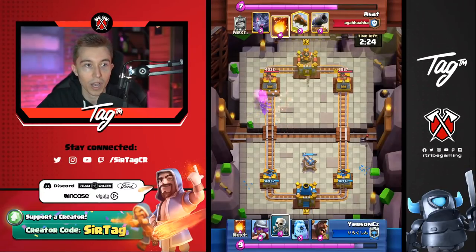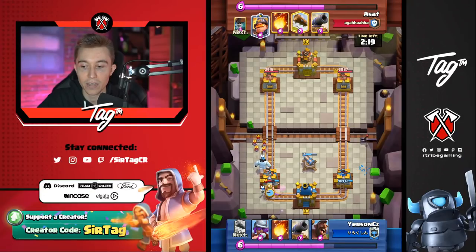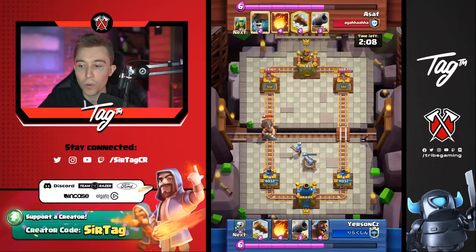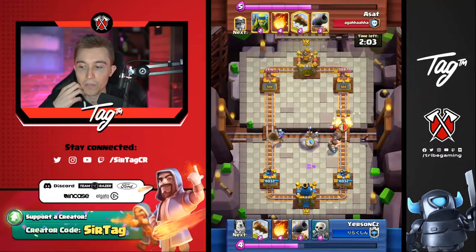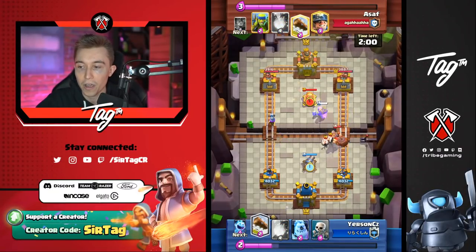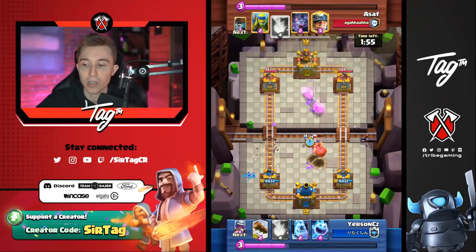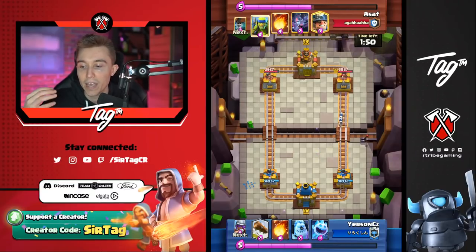He's just going to log the Spear Goblins as well. When you're playing against a Miner deck, you want to save your Ice Spirit for that Miner, so it wouldn't surprise me to see Yursun continuously save it for every single interaction. When playing against a Mighty Miner, top-level players will consistently drop Skeletons in the middle so the Mighty Miner's ability keeps it there. Really good usage of the Hog Rider to pull the Mighty Miner to the other side and defend with absolutely no damage on the tower.